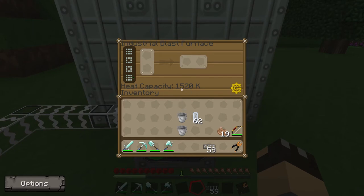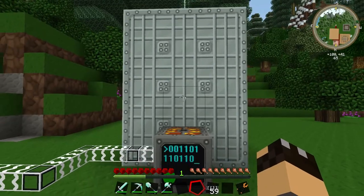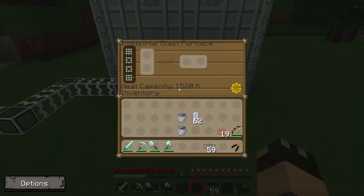You can see here we have a heat capacity of 1520 K. By default the Industrial Blast Furnace using standard machine casings only has a heat capacity of 1020 K. Putting those two lava blocks in the middle increases the heat capacity by an extra 500 K. This means the machine can not only work faster but can also work on some of the higher-end metals — though 1520 K will do for what we need, which is our silicon cells.